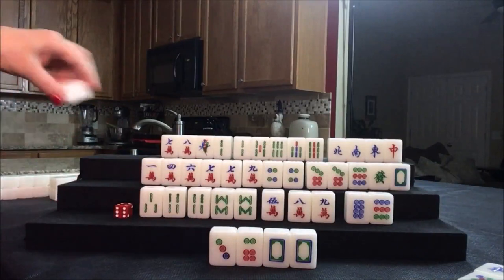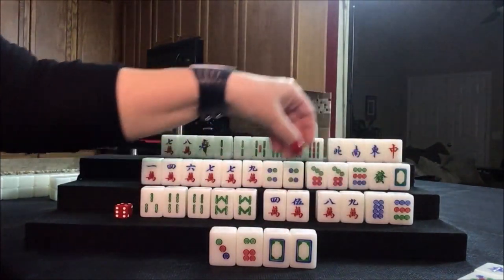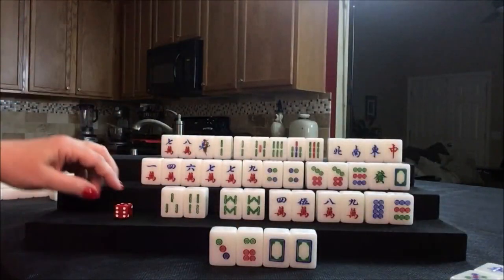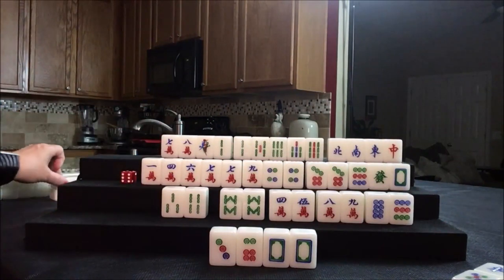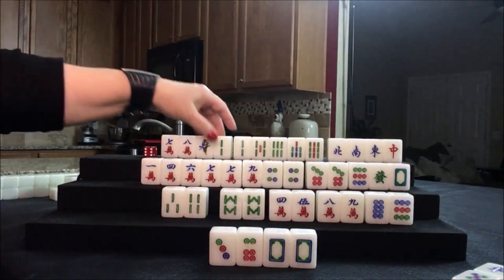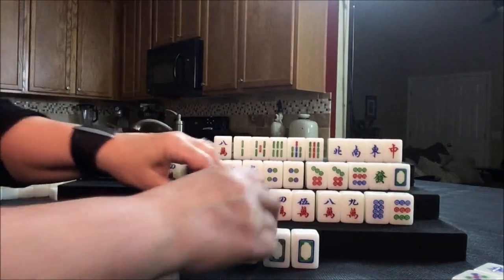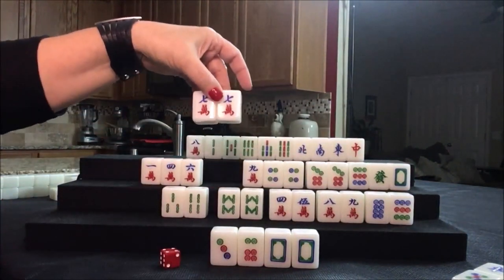We threw a four bam. Let's draw for west: three bam — that's not a keeper. Three bam — they're finally ready to chow. We can discard a seven crack. It would be east's turn, but we're going to pung it for west — so we're going to commit them to pungs. We got a pair here and here. A green dragon was thrown — there's one. One cracks are out; let's throw that. Draw for north: five dot. Five dot was thrown and nobody took it, so let's get rid of that.